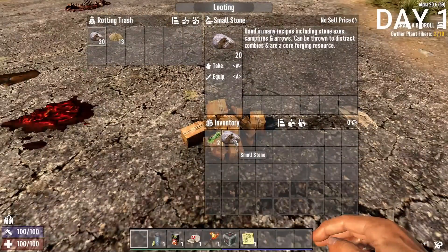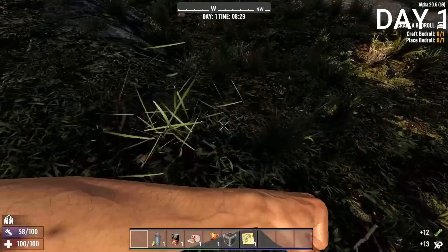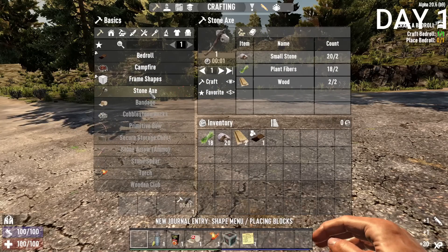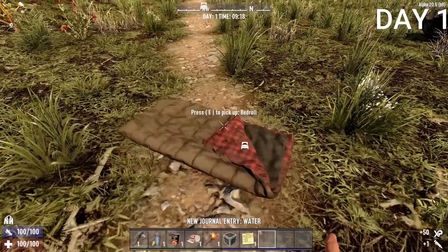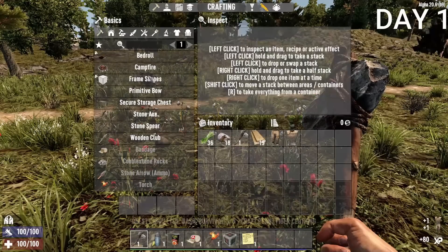The first thing I did was loot some trash and got some stones. I punched a tree to get some wood, and also got some plant fibers. I should mention this is pretty much my first time playing, so go easy on me for the first couple of days. I crafted a bed as well as a stone axe — the bed was my first mission, and the stone axe makes chopping trees a lot faster.